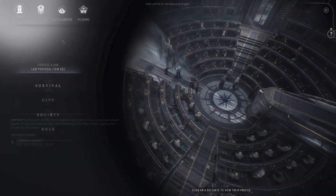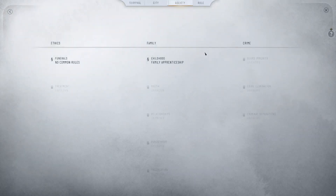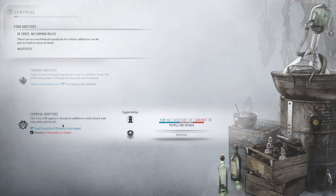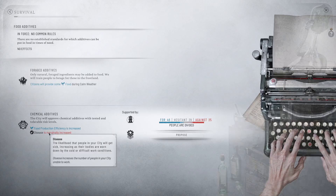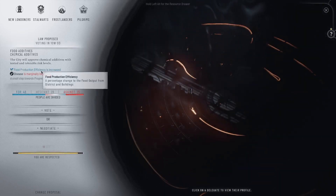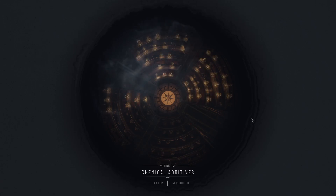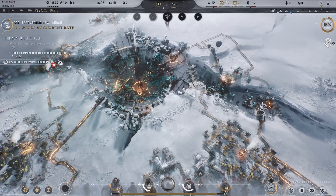We do have a new law that we could pass. We've got survival — food additives. We have a funerals law but nobody's died yet, so maybe we don't want to do that. I think we should go for chemical additives — disease being marginally increased will be counterbalanced by our other law that decreases disease. So let's go for food production efficiency. Only 14 people against it, we just need five votes. The delegates have spoken, the law takes effect — we have 87 food coming in now, stockpile will be filled in 65 days. Fantastic!